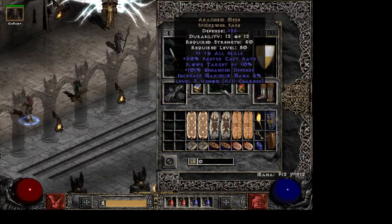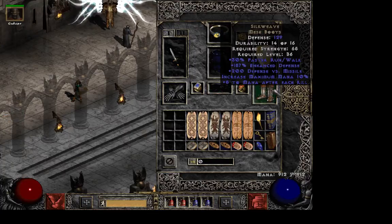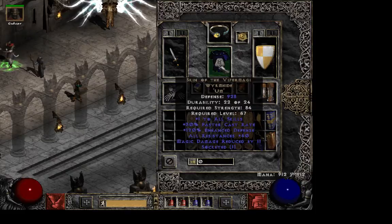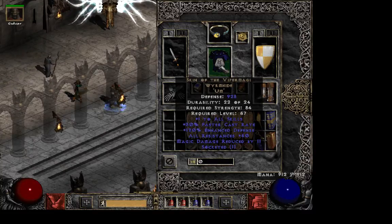Now a Razortail belt — no other options there. I went with Silkweave for boots. You can also use Aldur's or even Treks, but I use Silkweave because I need the mana. And then I'm using an upgraded Orb — Wiper magic. You should definitely try to get an upgraded one. They're quite expensive on non-ladder, but on ladder they should be pretty easy to get. This one has perfect resist and some decent defense.